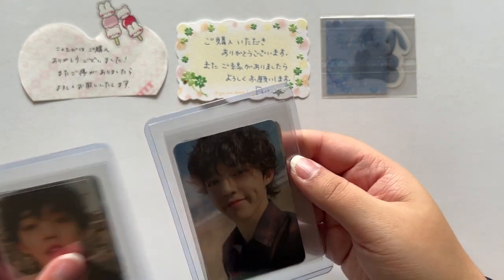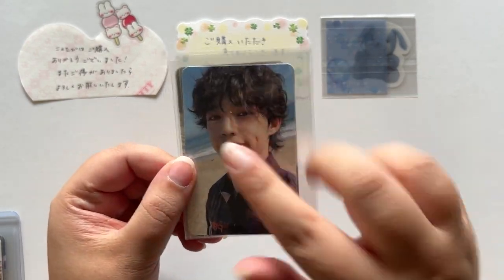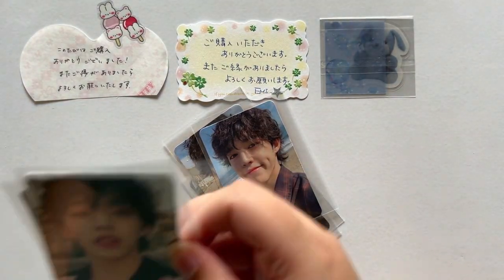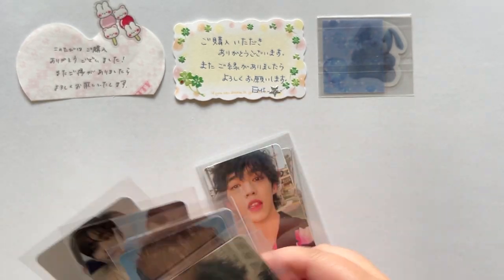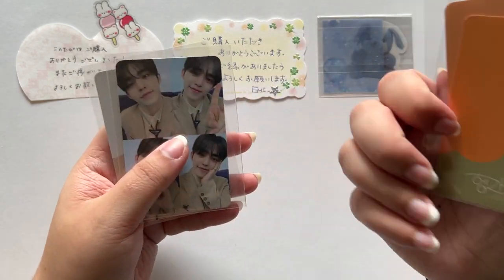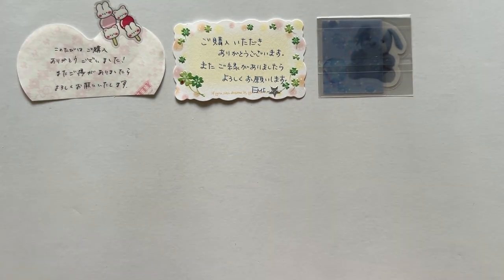This is a Hanare set — they stuffed four photo cards into one top loader. This is Coups's full Hanare set. I actually want a dupe of his Hana photo card. I think these two are Hana, these two are Dul because they're blue, these two are Set, and these two are Net. I actually want to get dupes of this one so I can have them in little decorated top loaders or PC holders.